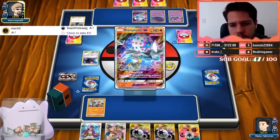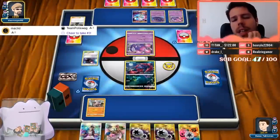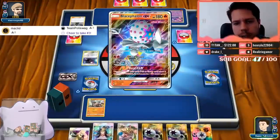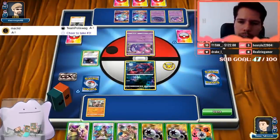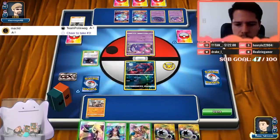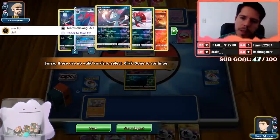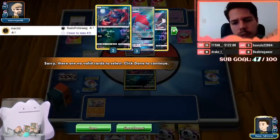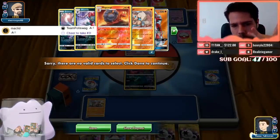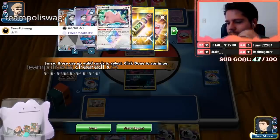Attaching energy to that Poipole on turn one feels unnecessary when you have so many and you're not failing by too much — you'd rather have the energy on the Blacephalon on turn one. Okay, nice Toughness Charm tech for us. I can't even Ultra Space for Baby Buzzwole because it's prized.